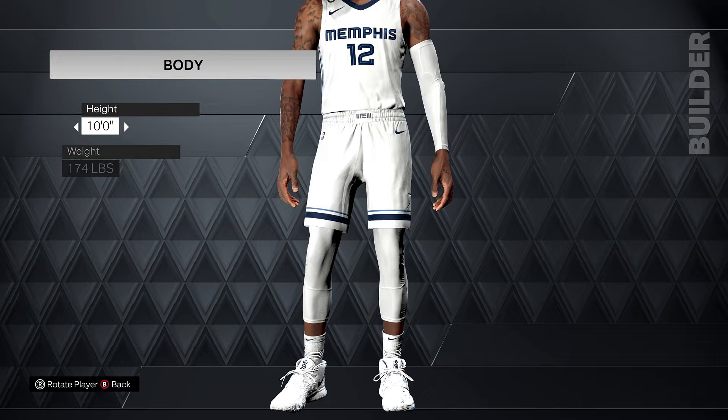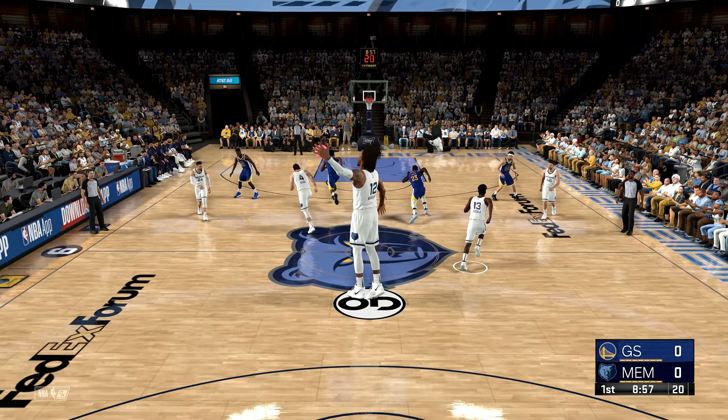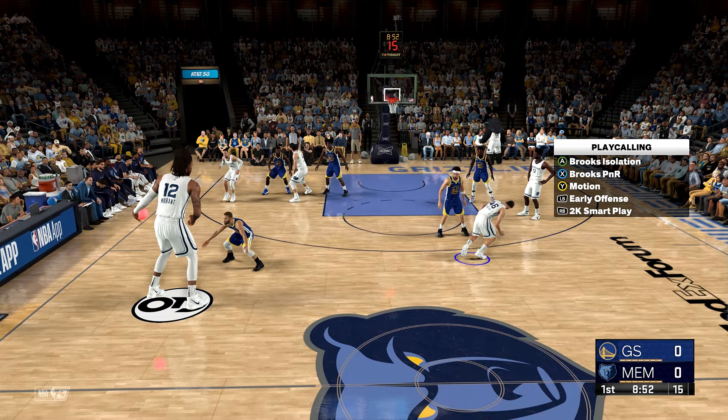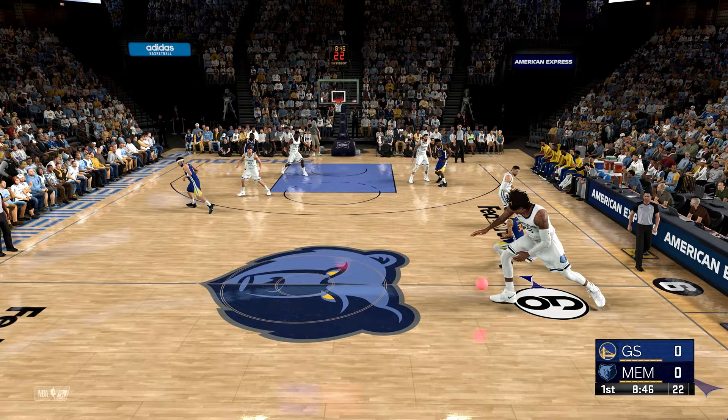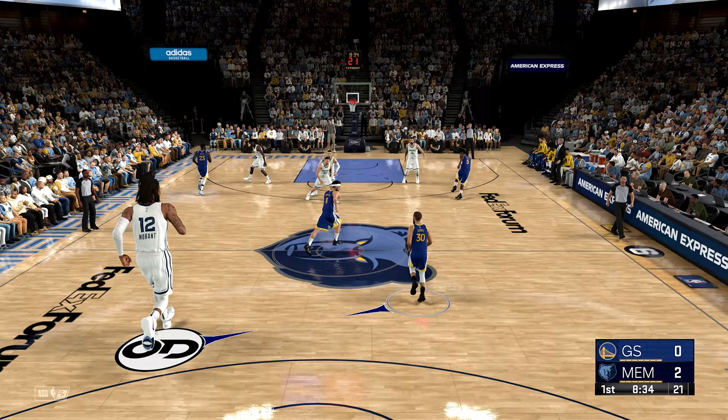And for my next challenge, we have to activate the most insane dunk animation in 2K. Look at Ja — this fool is so freaking tall. Can we get a quick little ISO? I want to throw this ball down, bro. We stepped out of bounds — Ja Morant is just too tall. That was a really crazy dunk, but I think we might be able to pull in a more insane dunk than that.